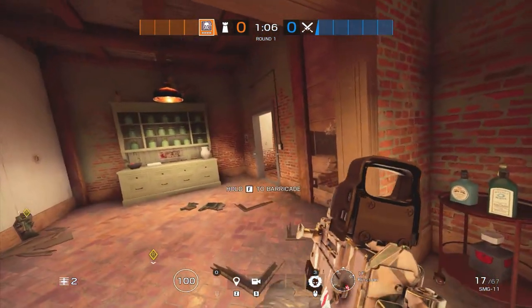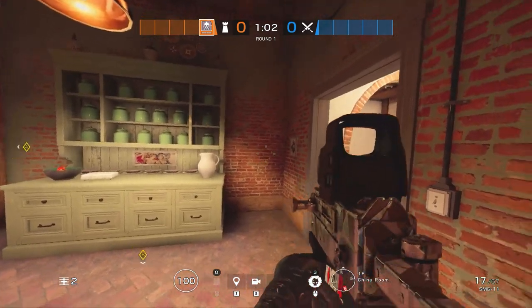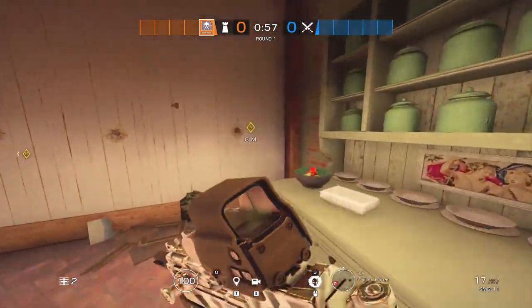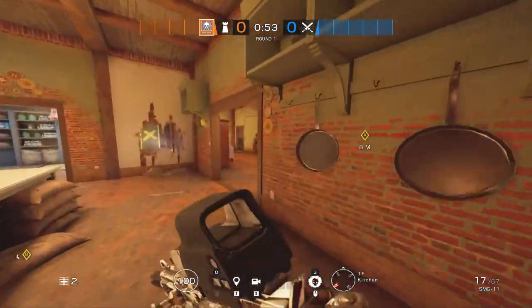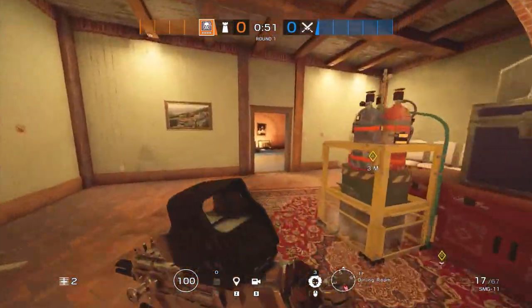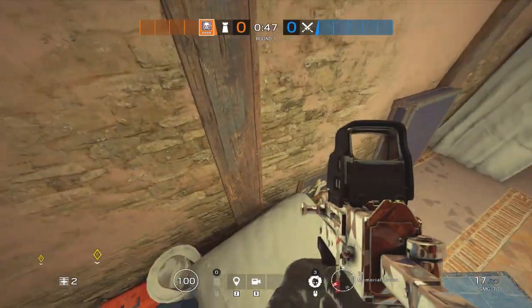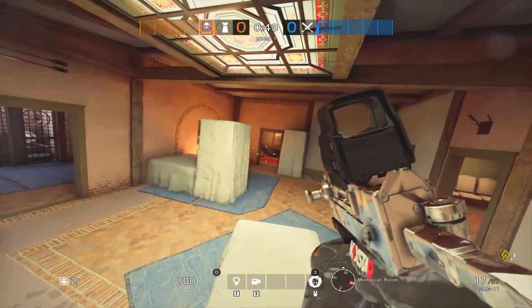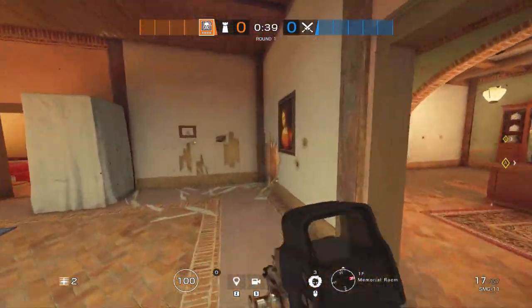Last thing: if you have Maestro instead of Echo, I recommend putting a Maestro cam right here on this wall to watch China Room, or just nearby — somewhere in China Room. A really good spot for your second Maestro cam is vaulting onto the covered-up couch and placing it right up here, where you can see into both areas. That really helps keep Mute alive.